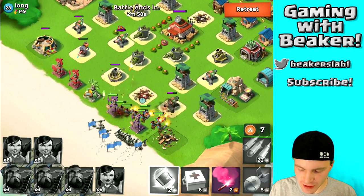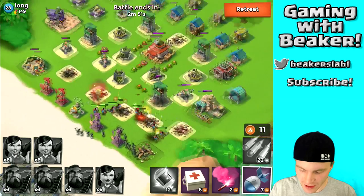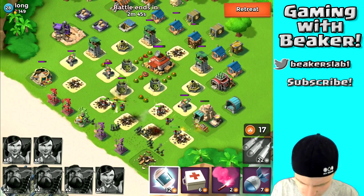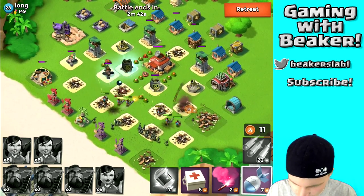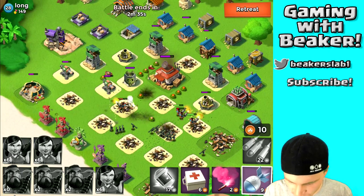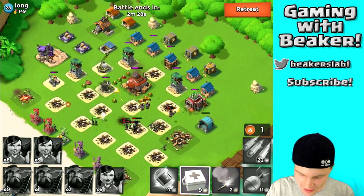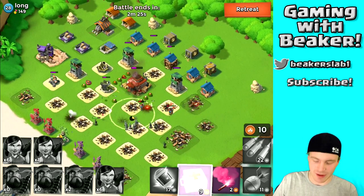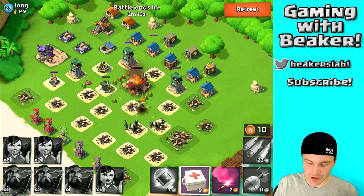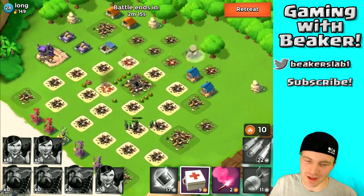We're doing okay getting into the raid. I took out that other flamethrower just fine. My heavies are getting hit real hard right now — let's freeze the defenses that are really hitting us. I'm going to hit this boom mine and see if I can take it out. My zookas got hit by some mines, so I'm going to heal them up and they should be able to take out the HQ just fine — looks like they're getting it.